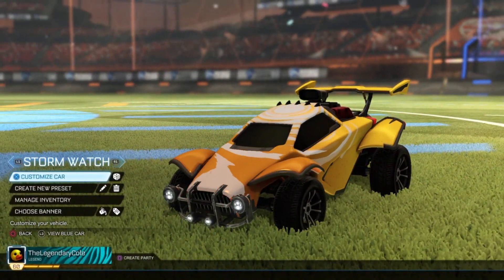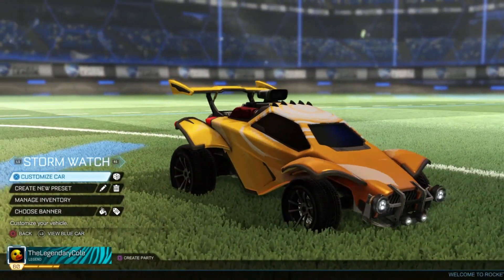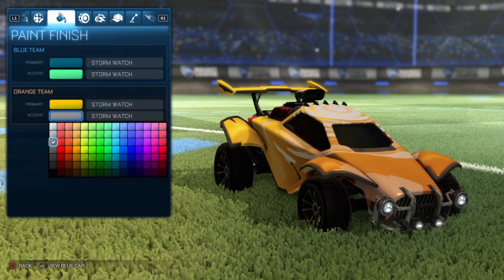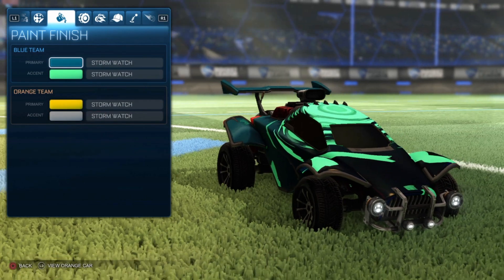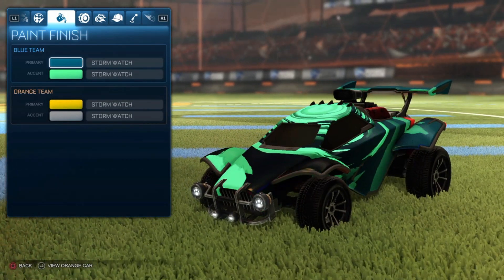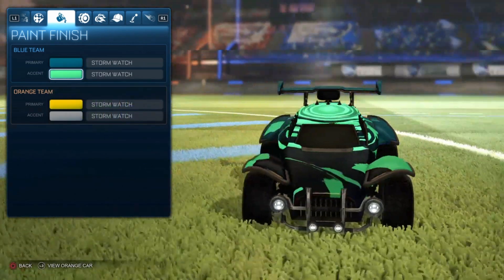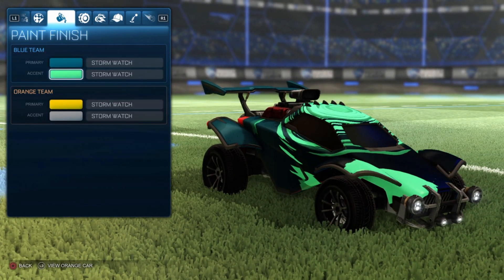Going on to one of the brand new ones — stormwatch. I don't mind the yellow on this; I'm not a big fan of yellow but on this one I think the yellow looks really good, especially with this gray right here. Here it is for the orange team. And then on the blue, this has to be one of the coolest looking decals — with the blue it almost looks like it's glowing. I think these two colors go really well to make it look like it's glowing, and I think you could do some really sick things with this mystery decal.